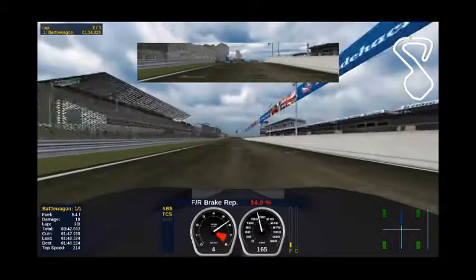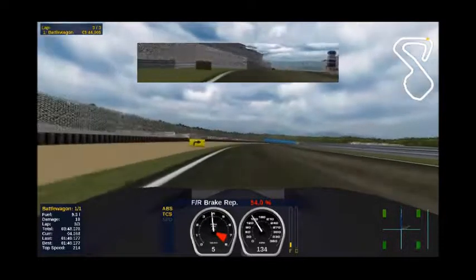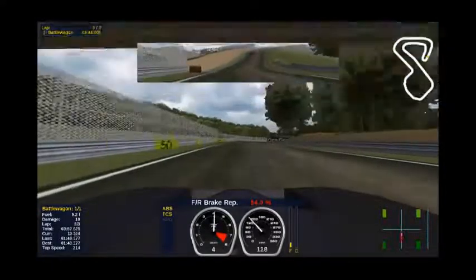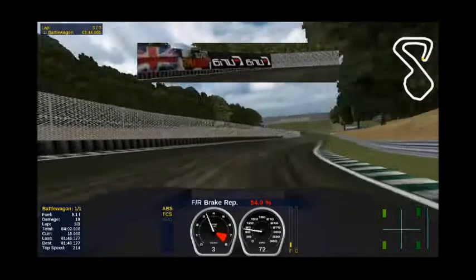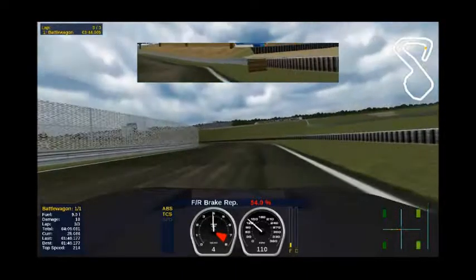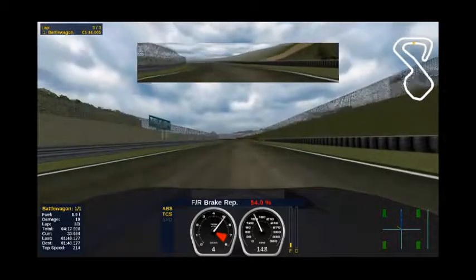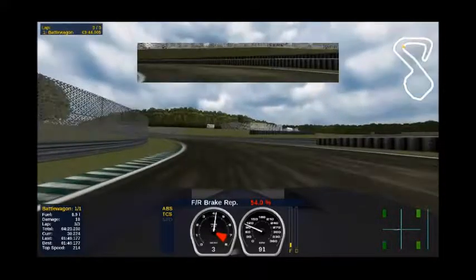So, final lap. Even a pretty fast lap at Brands Hatch in real life or in the simulation will be a minute and a half, and in this case I'm doing 1:49 for every single lap. The laps take a while — a fast lap is not over as fast as you expect. This playthrough video adds up to over six minutes for just three laps, so that's worth thinking about.